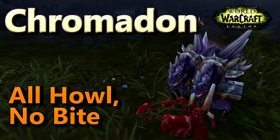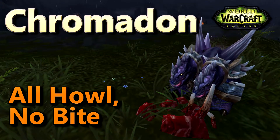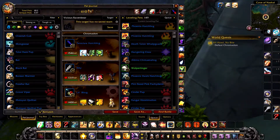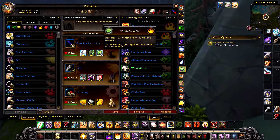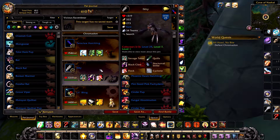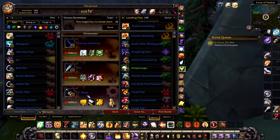This is how I'd feed Cromodon for the pet battle world quest 'All Howl No Bite'. For this, all you will need is a Turaclaw Hatchling with Alpha Strike, Dodge, and Nature's Ward. The remaining two pets can be anything with small hitting abilities such as Flock, Maeted Rain, or Inflation.